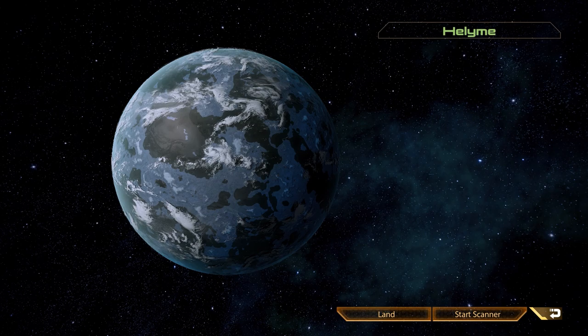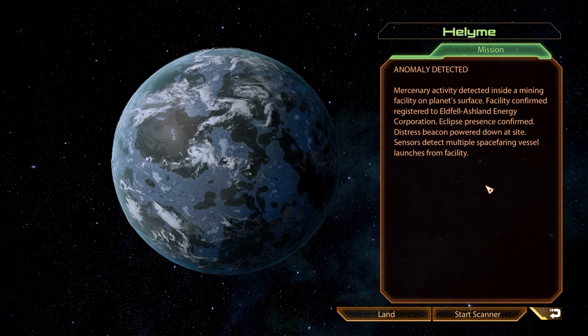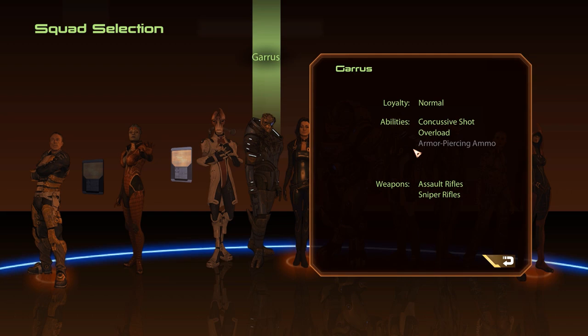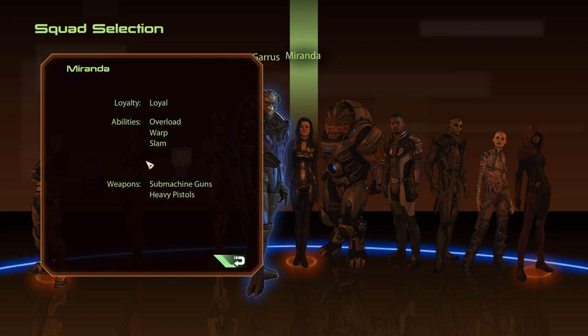Our probe reveals some mercenary activity inside a mining facility and confirms that we're dealing with the Eclipse mercenaries, so we know roughly what to prepare for. For our squad members we will bring Garrus and Miranda — having overload and warp available against the Eclipse is always a good idea, and with these two we have access to both.